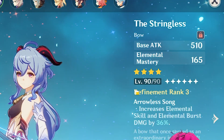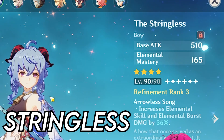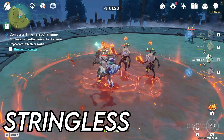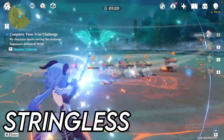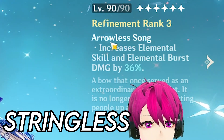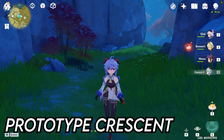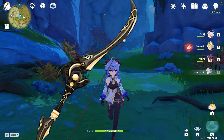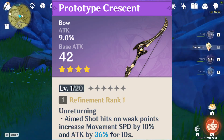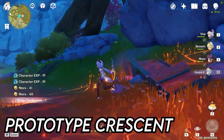So what I'm using currently is the Stringless. What's so great about the Stringless is that it has an elemental mastery substat. If you increase your elemental mastery, you can deal more elemental reaction damage, which is really great for Ganyu. It also increases your elemental skill and elemental burst — 36% on refinement rank 3. So that's really good.